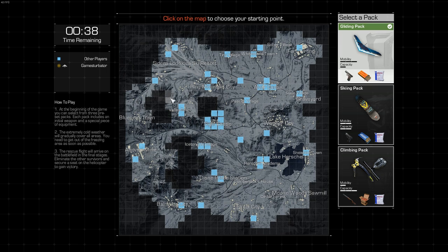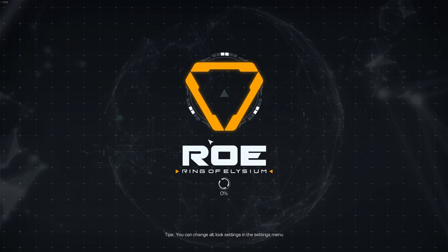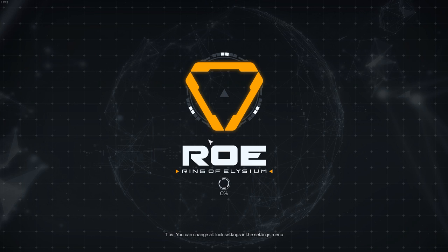Now watch what happens when I try to exit out. Look how long it takes to return to lobby. Now at the end of the match, it's basically the same principle here. I'm just doing it because I need some brevity in this video. And wait, wait, and wait.